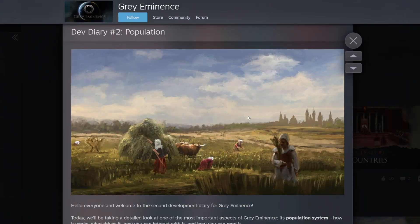Hey folks, Malforian here, welcome back to another video. Today we're going to be covering Dev Diary 2 on population for Grey Eminence. If you're unsure what this game is, it's a new grand strategy game built on almost a Paradox studio kind of model. I did cover the first dev diary before, which gives an overview of the game and what they're trying to do, so I'll leave a link to that in the description down below.